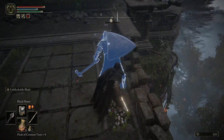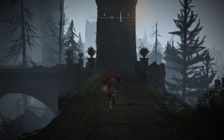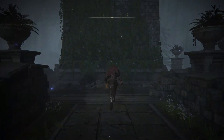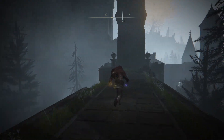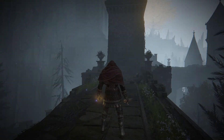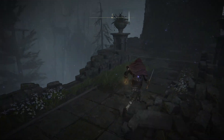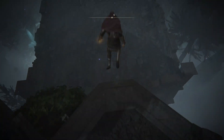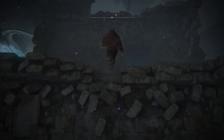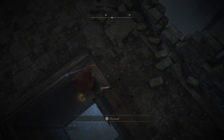On the first rampart, take the first left branching rampart that you see, then go right to the next rampart. Stop in the middle of this rampart and look to the northeast and down — you will see a roof. Hop down to it and find a hole with a ladder that descends down. This leads to a room with a chest that holds the Sword of Night and Flame. You will need a strength and dexterity of 12 and a faith and intelligence of 24 to use this sword properly and unlock its power — the Night and Flame stance.